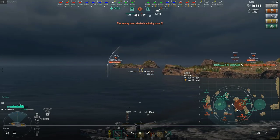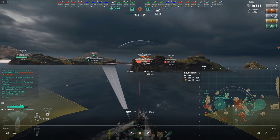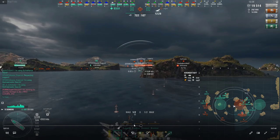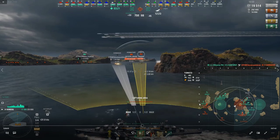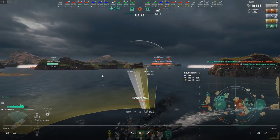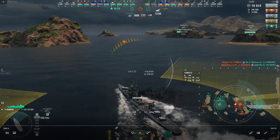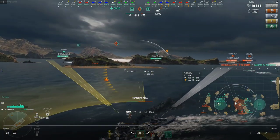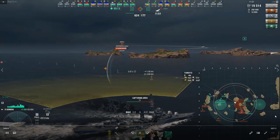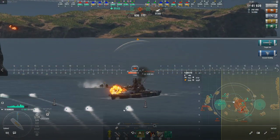This is dumb luck — the Shimakaze bailed on this position and that's the only reason I'm getting up into it. Getting into the cap isn't the smartest thing; I do have the cap first here, but this Kronstadt does have radar. But this is how I like to torp — I don't need 16 or 13 kilometers to do this. You can see a little bit of the utility there with the third launcher: two at the Kronstadt, one at the Yamato, and then I'm going to kite right back out.